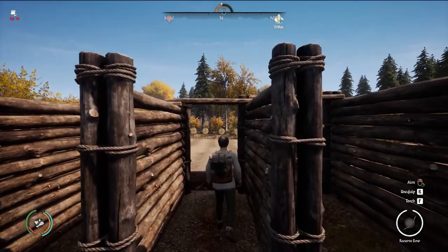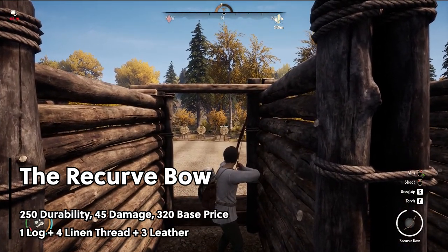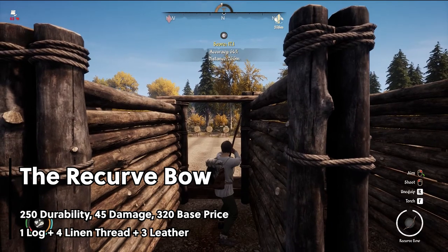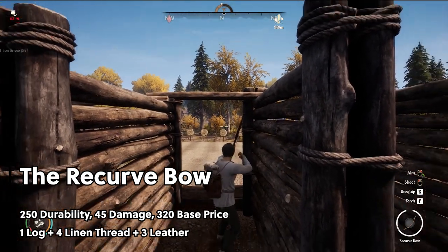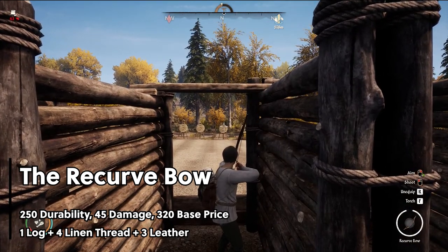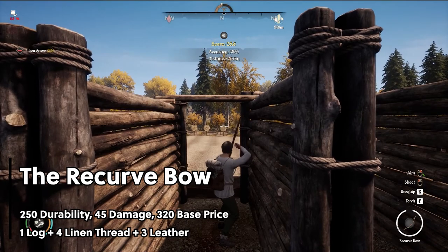Next up we have the recurve bow, which is my personal favorite. I believe the recurve bow perfectly walks the line of powerful and useful, and generally results in my best hunts. The recurve bow can be created with 1 log, 4 linen thread, and 3 leather. You can fire the recurve bow more times than any other bow in the game with a durability of 250. The damage output is around 45.